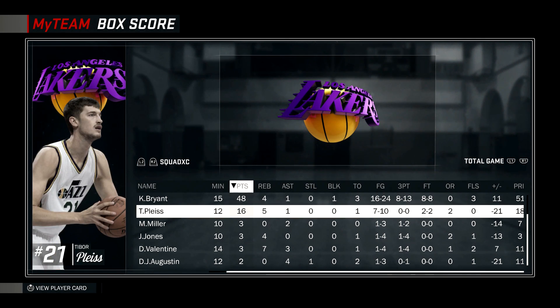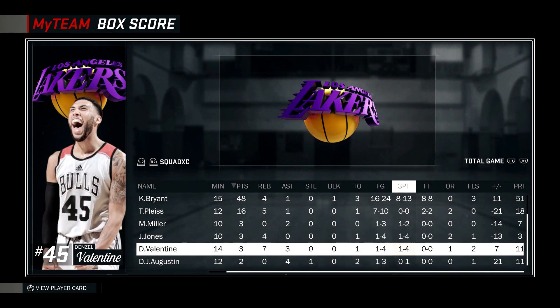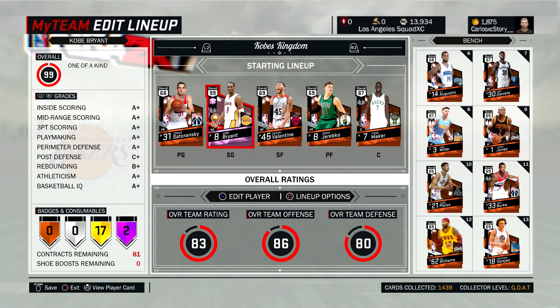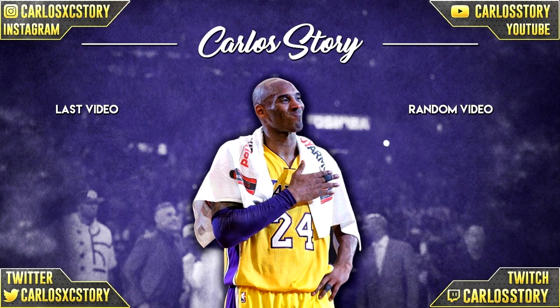Our center off the bench had 16 points — he might end up starting instead of Thon Maker. But look at my three-point shooters: one for two, one for four, one for four, zero for one, zero for four. This guy got wide open every single time and kept missing. What a crazy game — we should have won that. We kept getting outrebounded and missed every open three. Kobe was the only one doing something. We walk away with three upgrades. Comment below the player you want to see — leave a like, subscribe, and I'll see you in the next video.